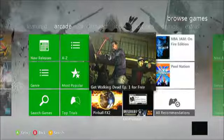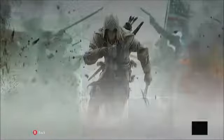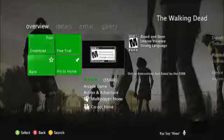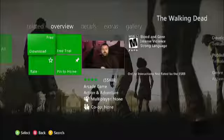Go to arcade and this should pop up, or you can just go to most popular and the Walking Dead right here. All you do is click on that and load, and you can download the first episode of the Walking Dead for absolutely free.